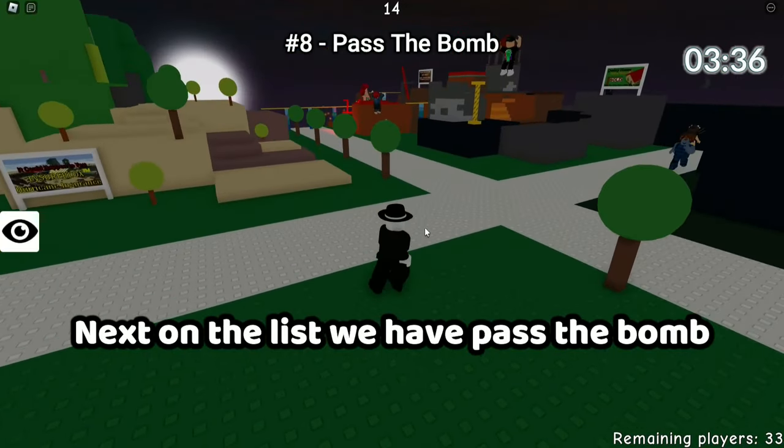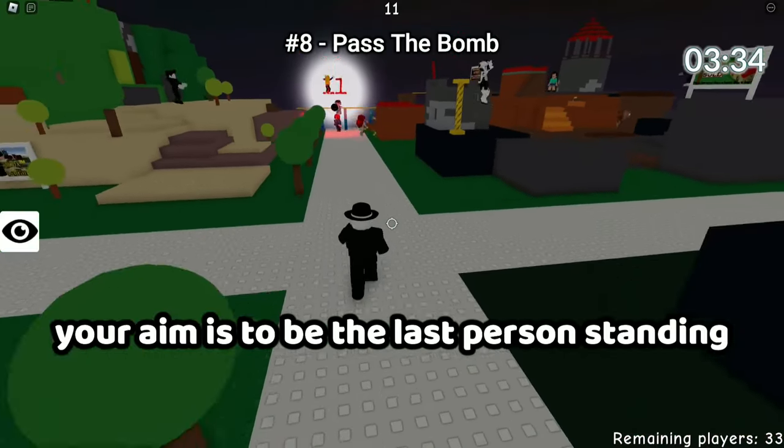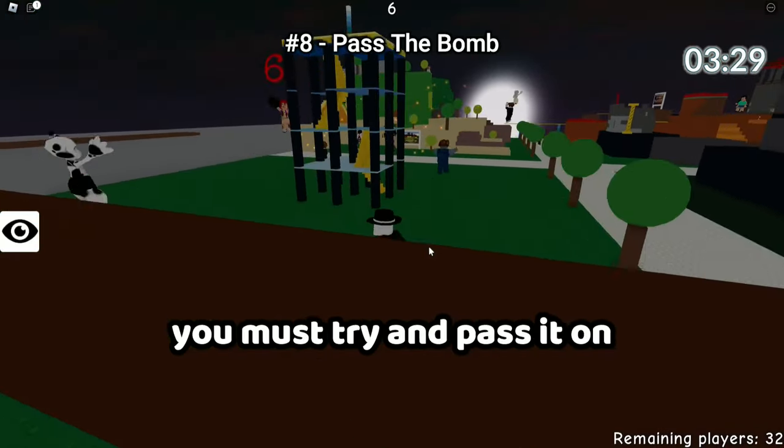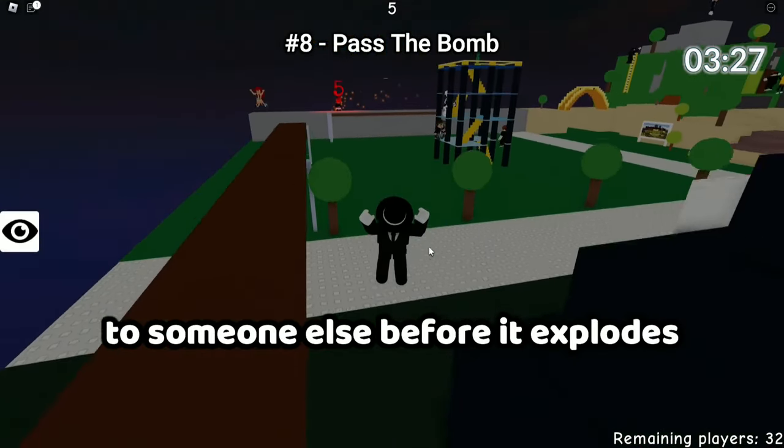Next on the list we have Pass the Bomb. In this game there is a bomb. Your aim is to be the last person standing. You must run away from the person with the bomb, and if you have the bomb you must try and pass it on to someone else before it explodes.